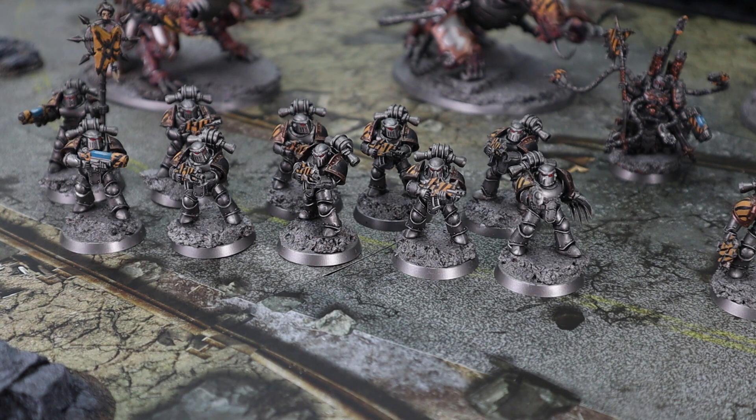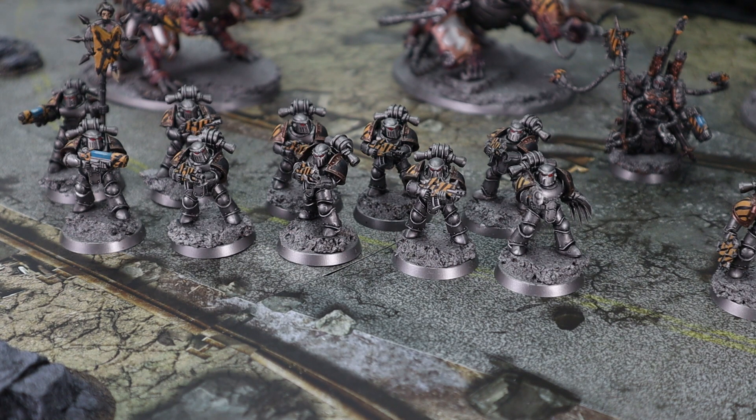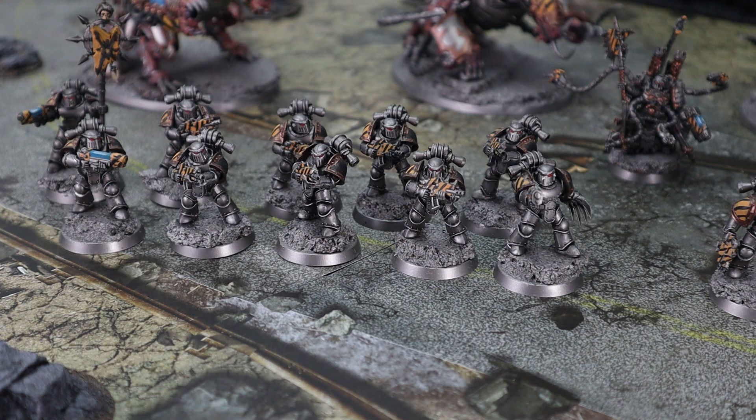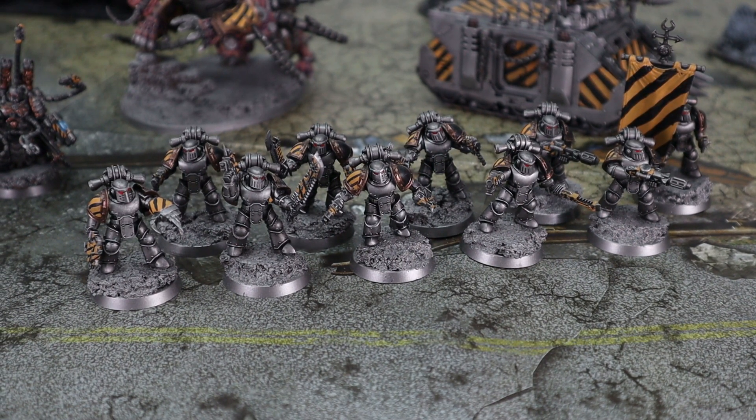Chaos marines get a little bit more flexibility — you can do some really fun things with them. This first unit is rocking the Mark 3 armor, showing its true age as veterans of the long war. On the left we've got two plasma guns. One of the nice things about the chaos legions is you can sneak in that second plasma special weapon, and the aspiring champion has the plasma pistol and power fist combo — pretty classic. The second squad is rocking bolt pistol, chainswords, two melta guns, and the aspiring champion has the power fist and combi-melta combo, again with the Mark 3 armor — really showing off the lore behind this army.